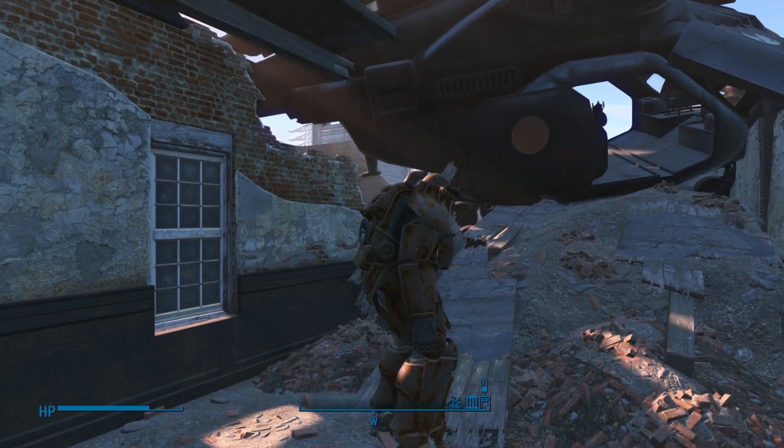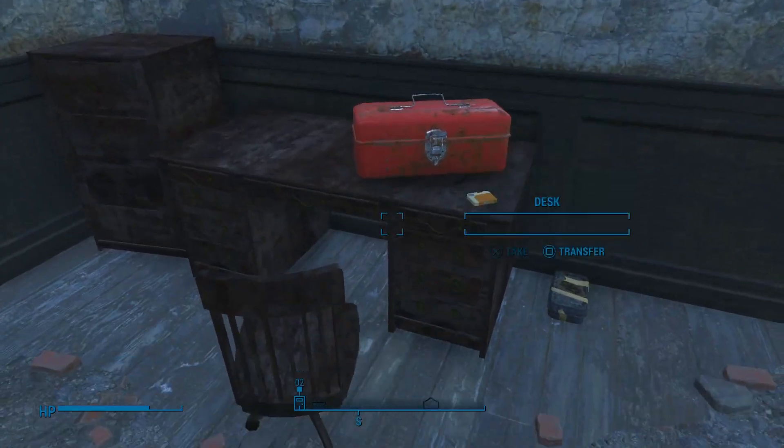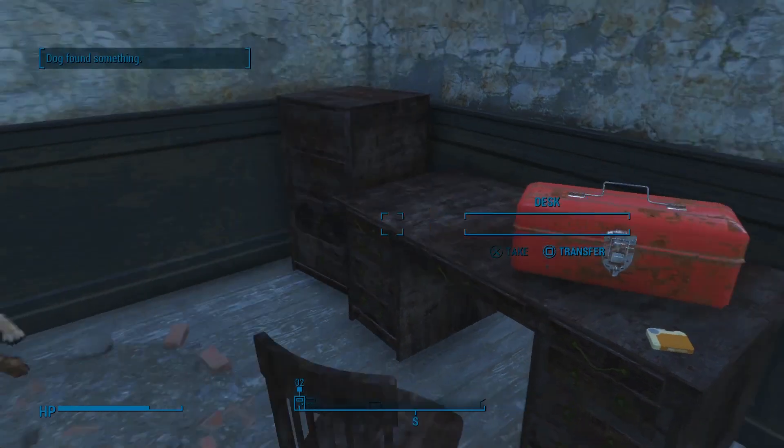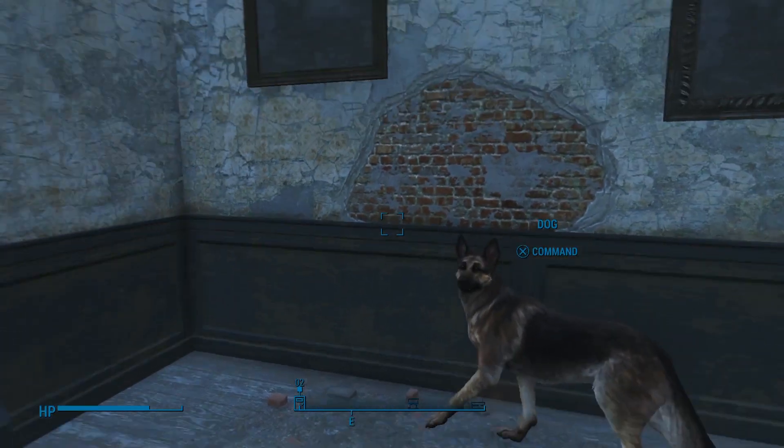We gotta go find this power armor up here. Once we get through this load screen, it'll be up there. Or it's gonna be just sitting here waiting, right here. Gold-plated — okay. What'd you find, bud? What'd you find?